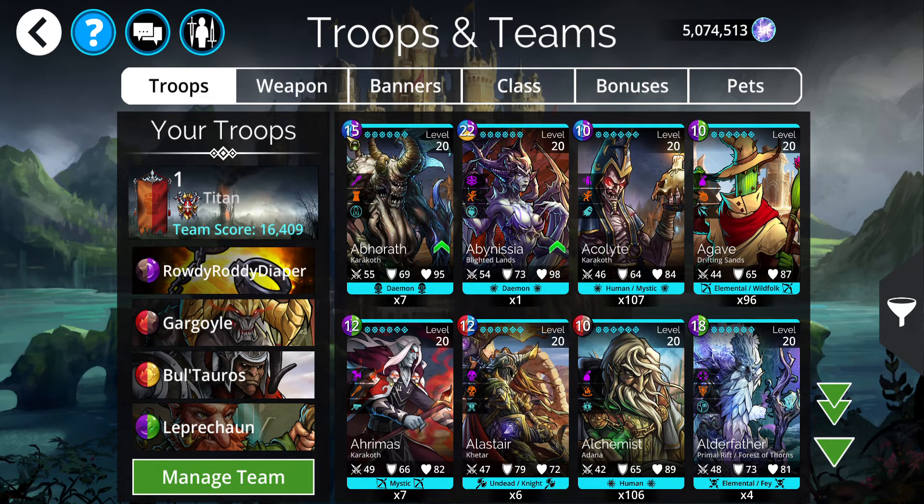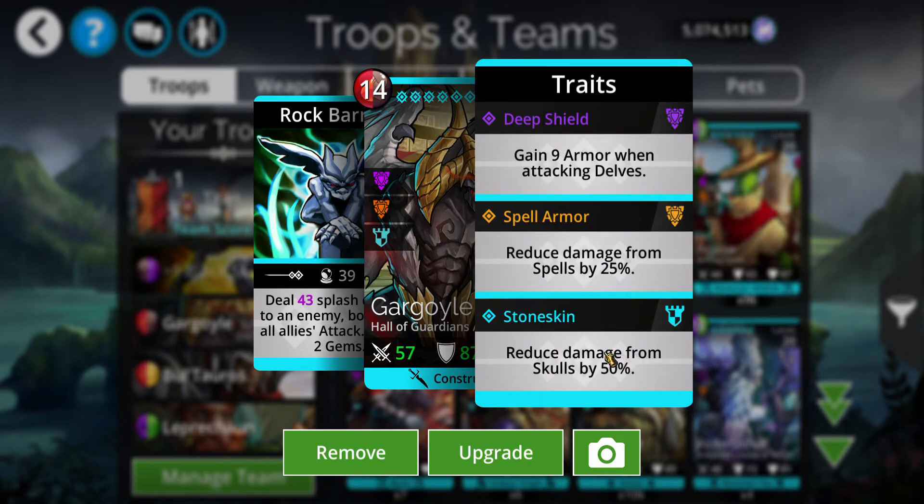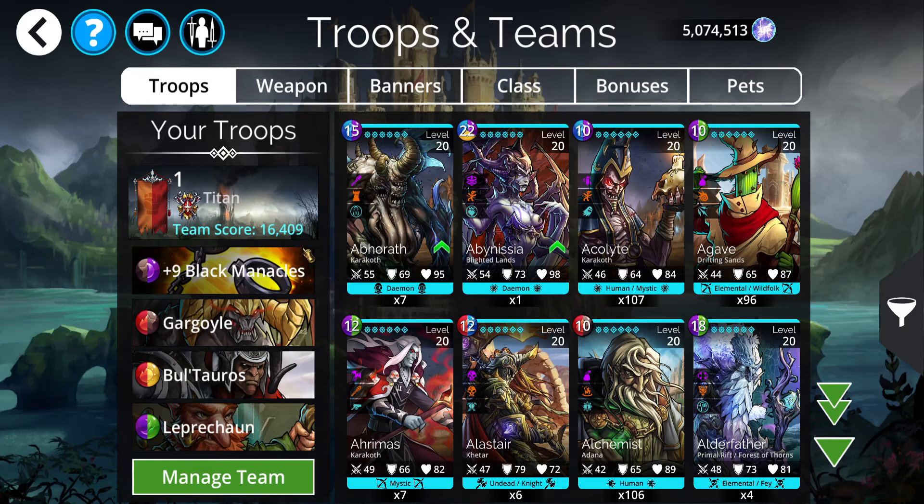One other thing you could do is use the weapon Secrets of the Crypt, if you have that, or Life and Death up front. If you wanted to use Secrets of the Crypt, you could put Gargoyle in front because he does have 50% skull reduction. Maybe move Boltoros up and put Secrets of the Crypt here.